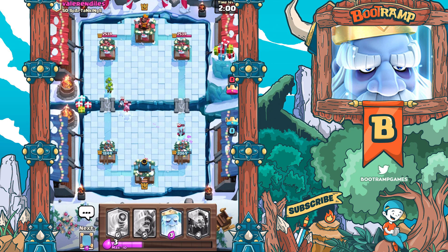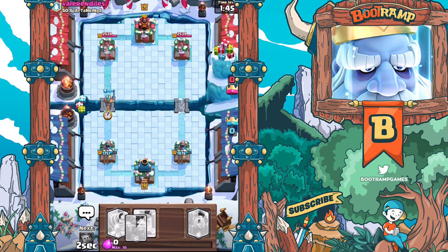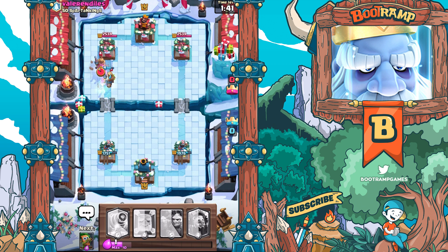Wow, this guy is really really good. If I drop the Prince, he will basically drop the Prince as well - we gotta figure out a way to pierce through. We're gonna be dropping the Prince right now and he's getting some damage in. Come on Royal Ghost, Prince - make this happen right now.